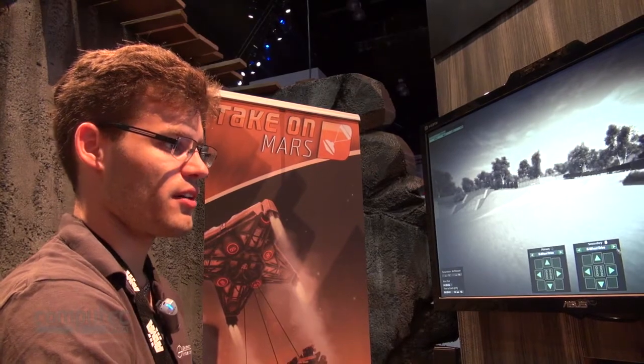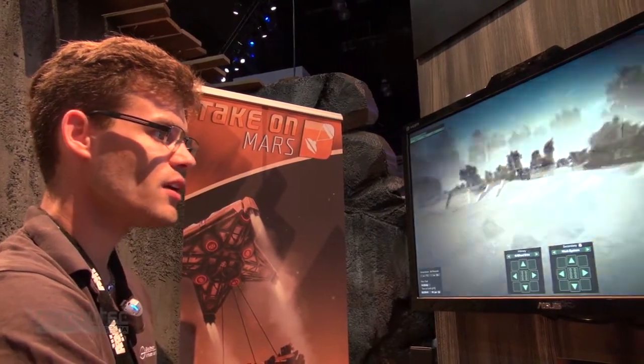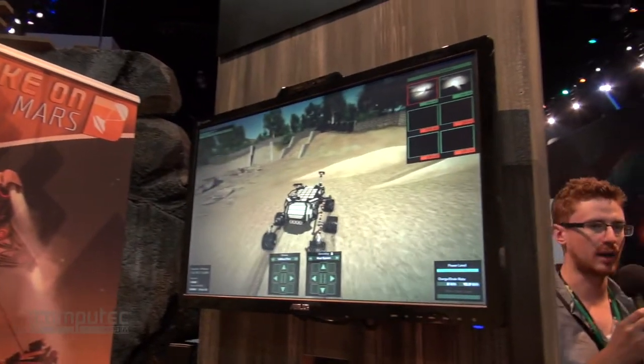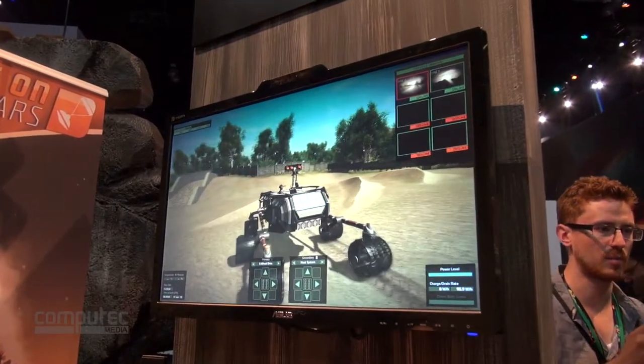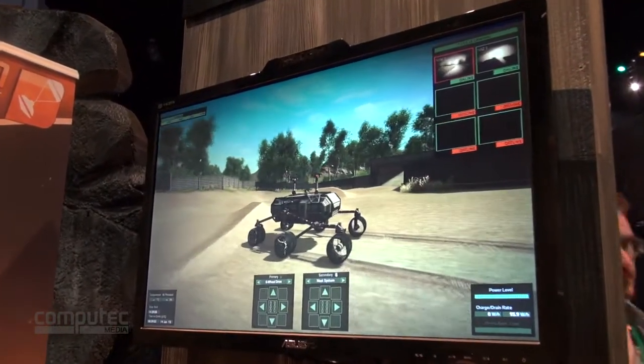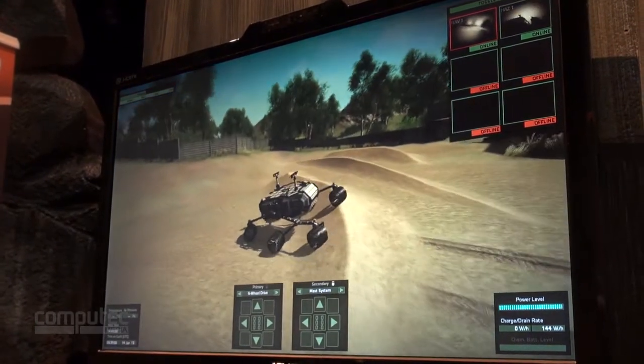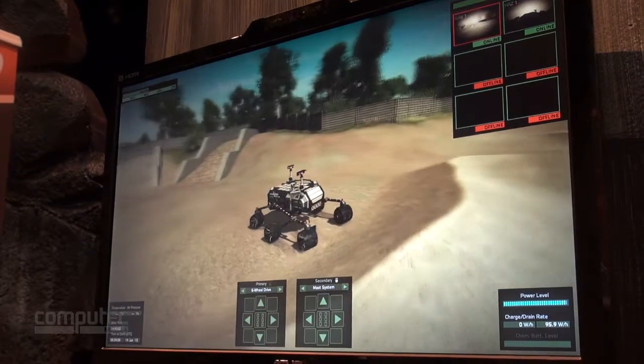Jumping into the camera view here, you can also see that it's Earth's gravity, so the rover reacts differently than what we saw on Mars — it keeps to the ground much more stably due to the higher gravity.